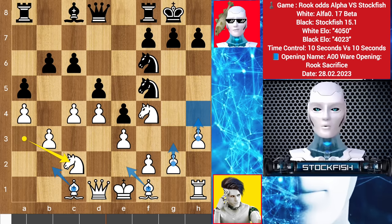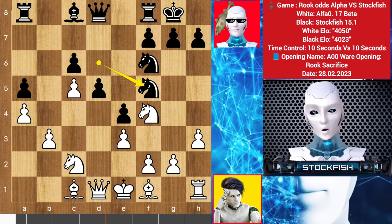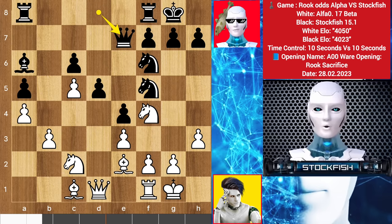He can also extend his kingside pawns. I moved back my knight, pawn takes, takes, knight here, bishop here, bishop a6, castle, queen on e6 targeting this pawn.